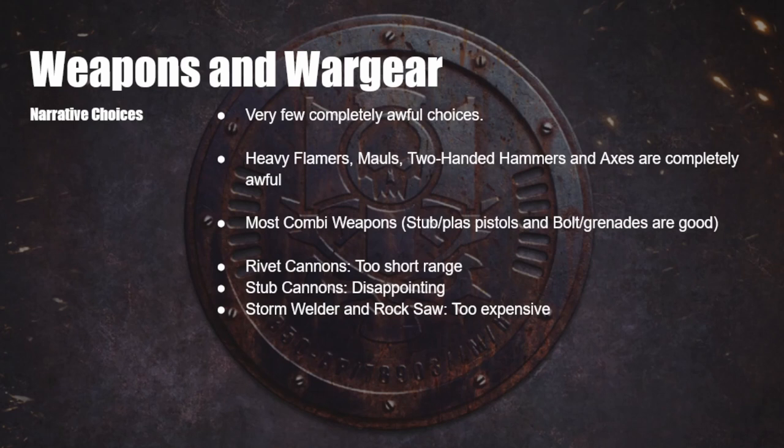Mauls are, I believe, the only close combat weapon in the game that gives your opponent more armor — generally bad. And two-handed Hammers and Axes, despite hitting pretty hard and looking really cool, give you a penalty to hit in close combat — so yeah, avoid those weapons. Most Combi Weapons are also something to be careful about — there are some notable exceptions: Stub Plasma Pistols are amazing and Bolt Gun Grenade Launchers might be okay — but generally most Combi Weapons are too expensive and you'd be better off just buying regular versions of the weapons.